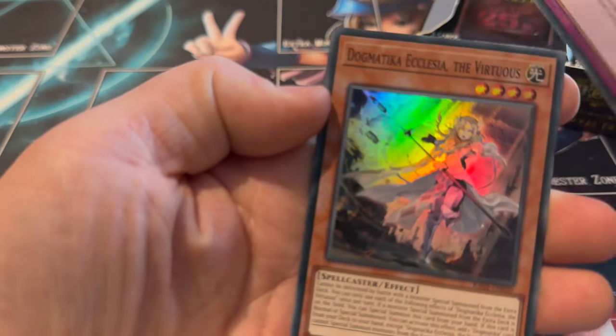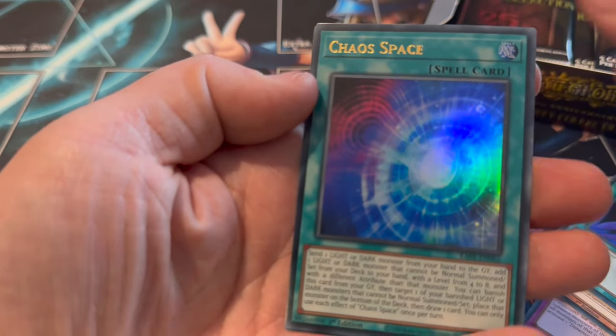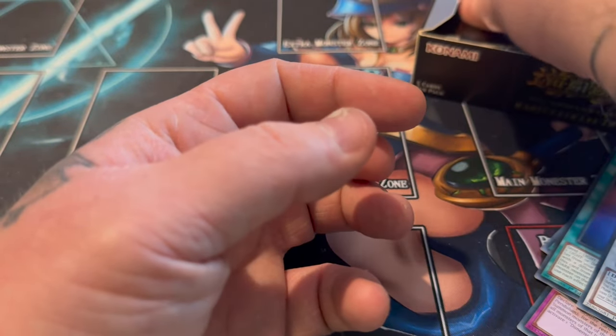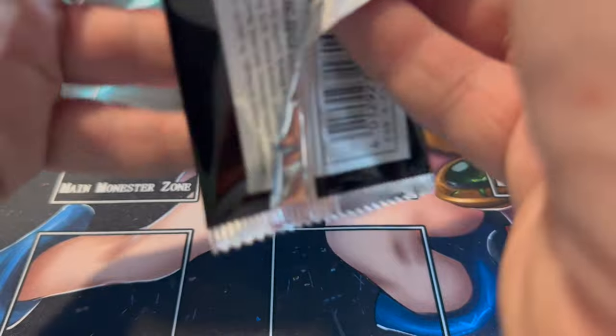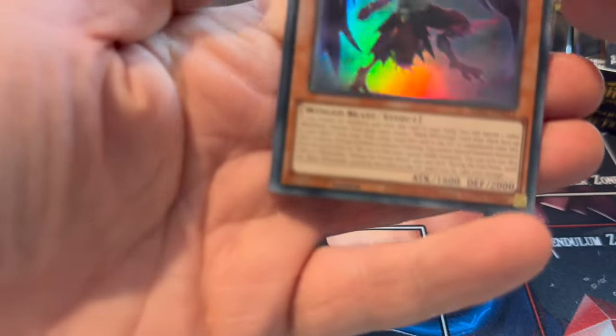Dimensional Barrier, Ecclesia, Change of Heart Secret, Chaos Space, and an Ancient Fairy Dragon. I want this with the errata text as a Secret - I actually wasted money buying a Secret version that doesn't have the errata text. But now if I had just waited, I could have got it in this set.